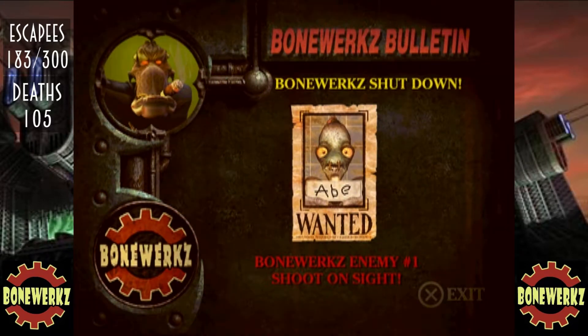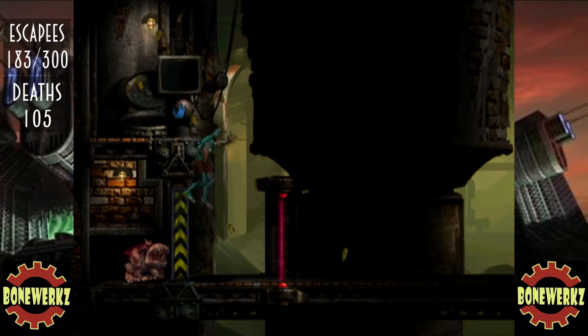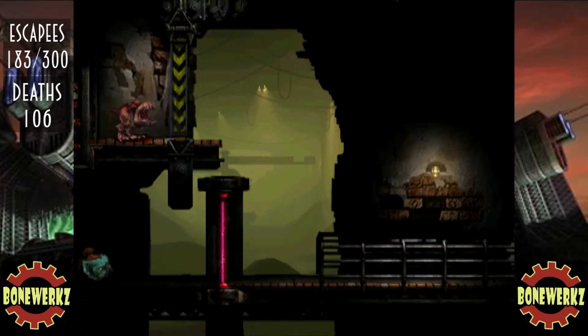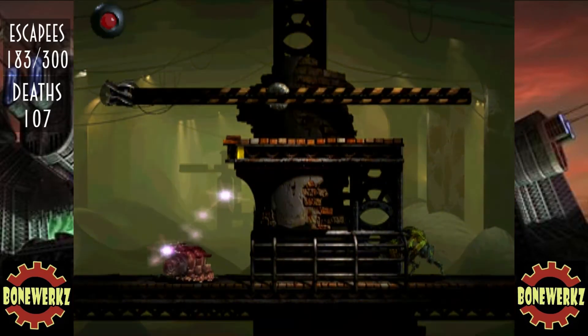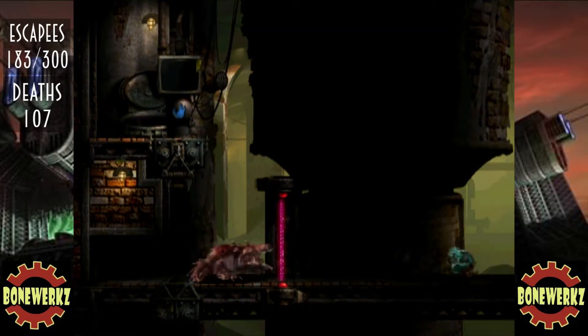Enemy number one, shoot on sight. Is that me they're talking about? I know what's gonna happen here. I've messed up. That was no good. Let's try again. I know I've got to roll, so we'll go straight to that. I saw the ledge so I stopped rolling, and then I saw the little crawly bit so I won't get back into it. It'll freeze you off sometimes with tricks like that.